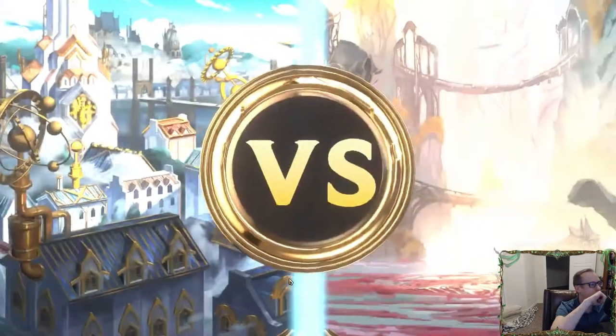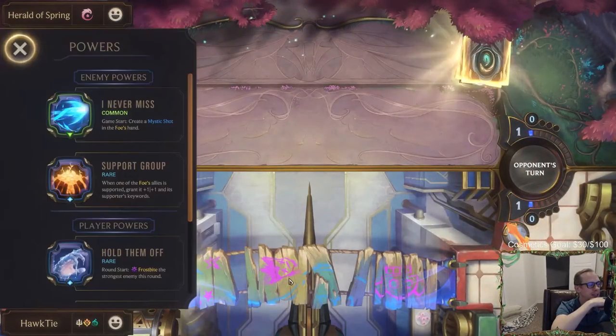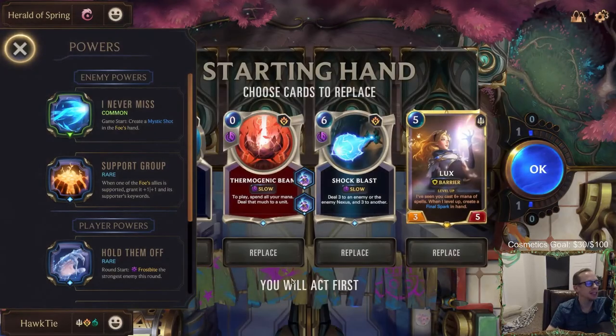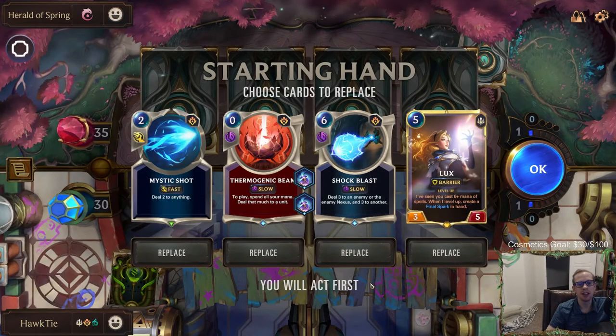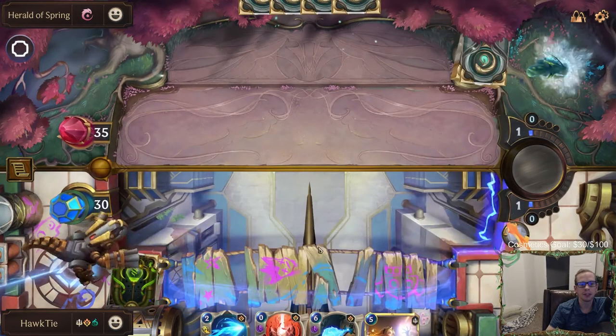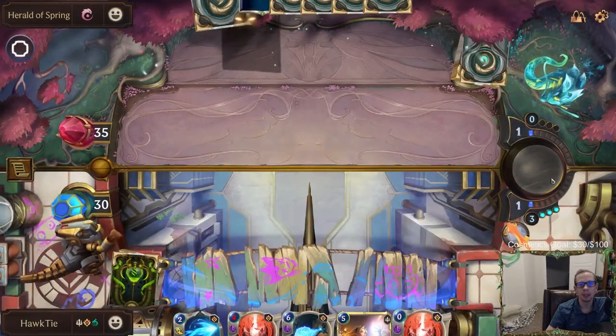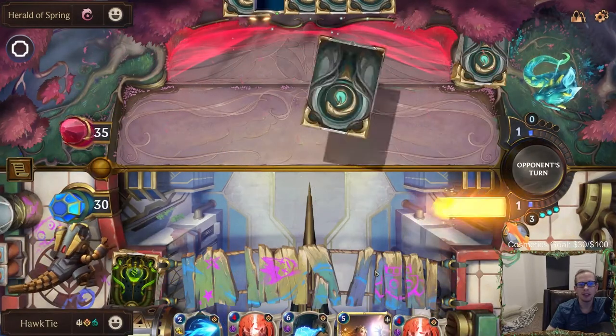Zoran says he opened a diamond chest and got four champions and two epics - that's amazing. There's no thirteen cost minions - ten is as high as they go. We're gonna keep this hand with Lux and spells. I really hope they play something - come on, play something. Do it! Yes!